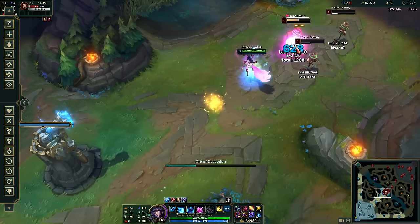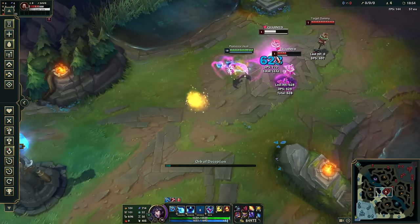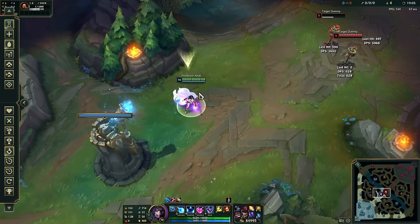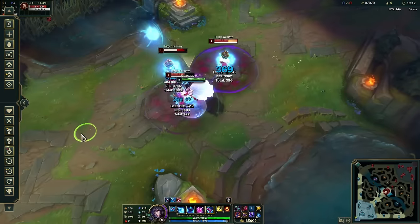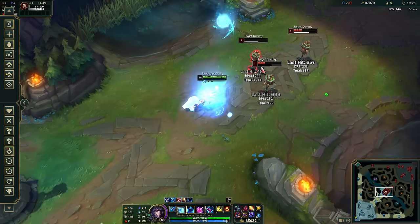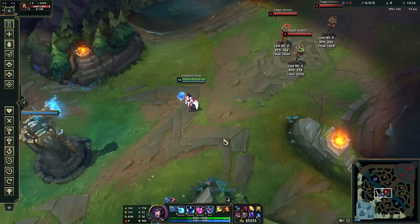If you're below Emerald, they probably won't be flashing anyway. Also, you can Q-redirect with your ult or Q then redirect with Flash. Wait until the last millisecond to give them less time to dodge, ensuring your best odds of landing the most damage. That covers combos and mechanics.